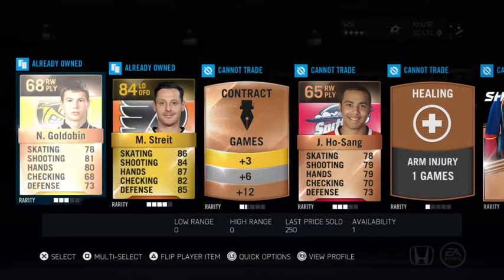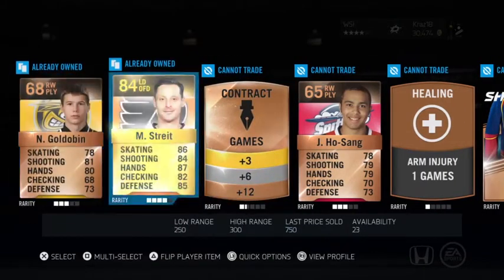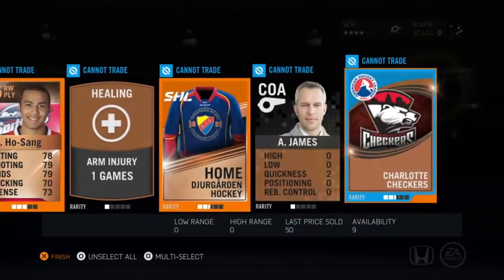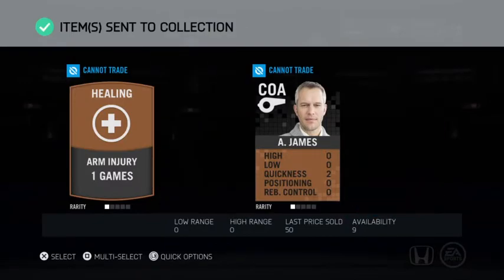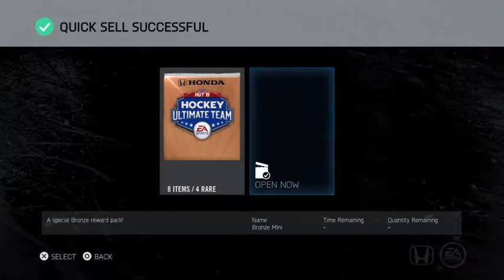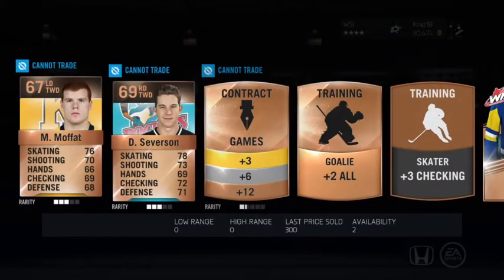So there's a gold card, Mark Strait — not the best, but that's pretty decent. Plus we've got Josh Ho-Sang. He just got drafted last year to the Islanders. That's a pretty good pack for a bronze pack. The bronze cards — obviously you want to pull like Connor McDavid. Too bad you can't sell them though.